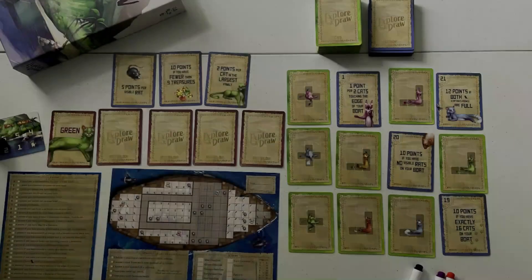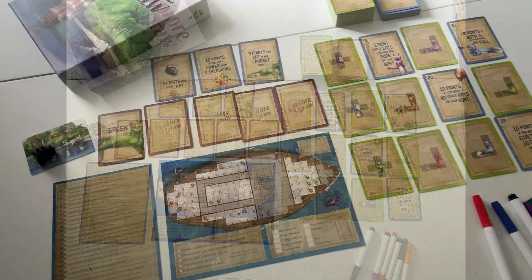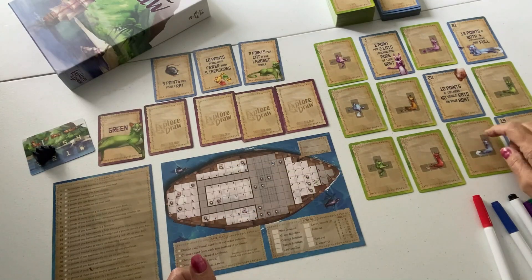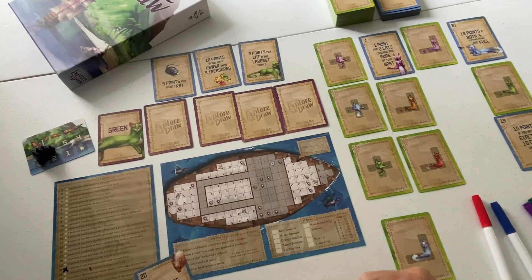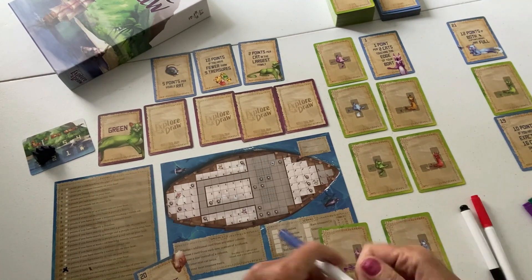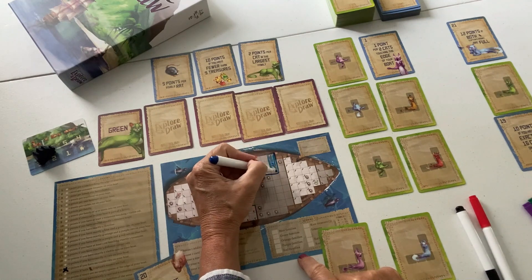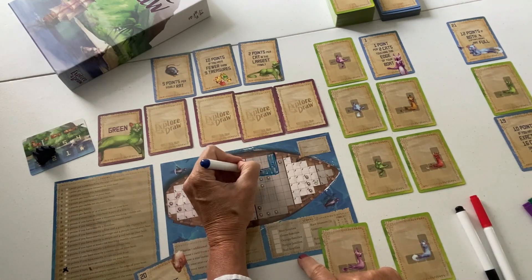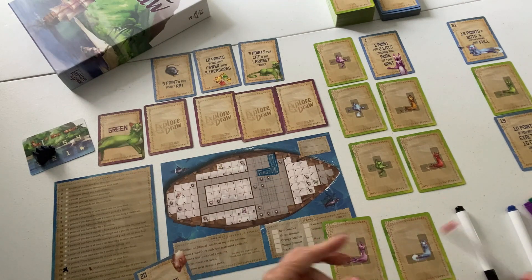My number one flip and write is the Isle of Cats Explore and Draw, published in 2021. I love the Isle of Cats Explore and Draw. In the game, you must rescue as many cats as possible onto your boat before the Evil Vesh Darkhand destroys the island and hence the cats. The cats are found in all different shapes and you must try to fit them as neatly as possible onto your ship, filling up complete rooms with as many same-colored cats as possible while eating all the rats on board and fulfilling other goals for gaining points.